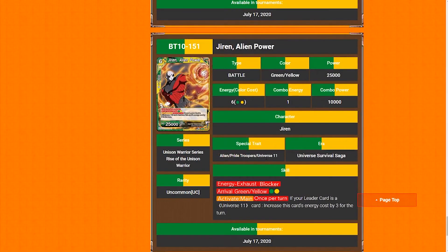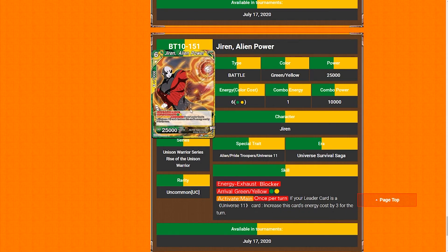Jiren 'Alien Power' — six-drop, 25k, blocker, arrival, green-yellow. For a green and a yellow, active main, once — returning: if your leader card is a Universe 11 card, increases that card's energy cost by three for the turn. Someone who is a big fan of Jiren tells me this is really good. This does give them access to Super 17 finally — whether they play it, I don't know, because Jiren is going to be taking a lot of life. But this guy by himself is a nine-drop wall on the field and he's a blocker, and 25k is very hard to get rid of.